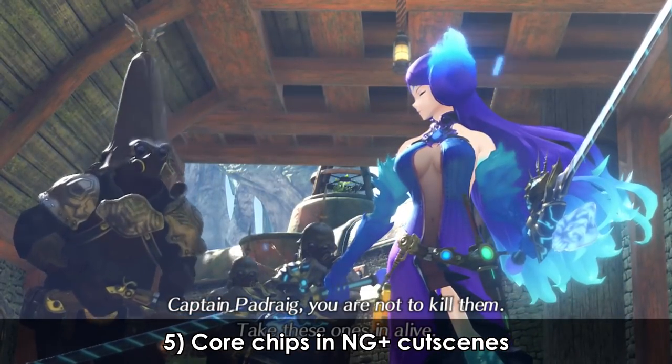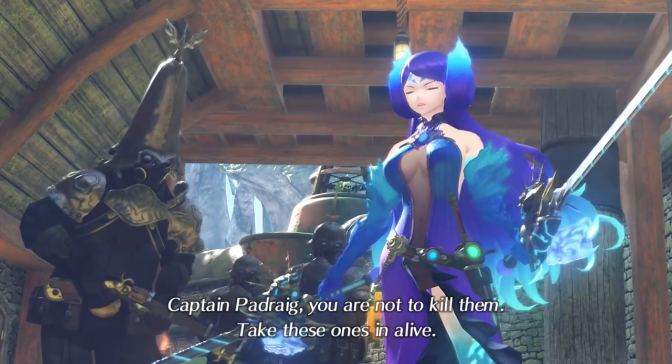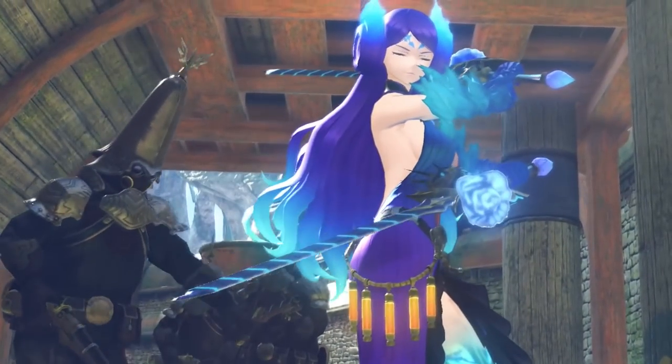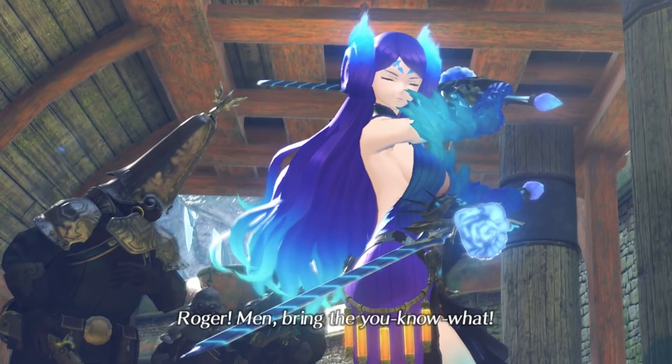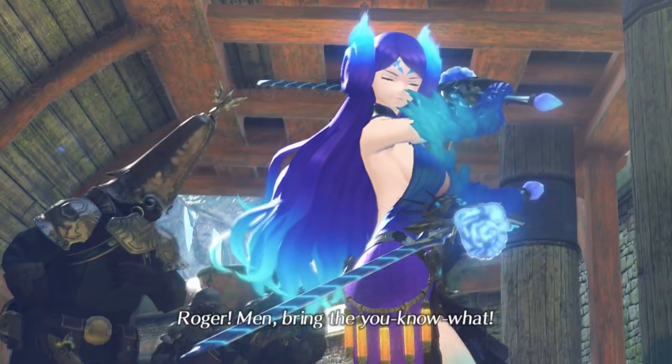While typically our in-game actions do not affect story cutscenes, like when you win a fight and lose the battle, core chips put on blades before New Game Plus can sometimes appear during cutscenes — for example, in this scene with Brigid here.